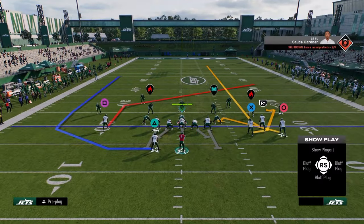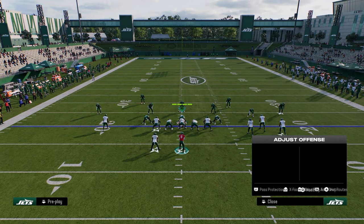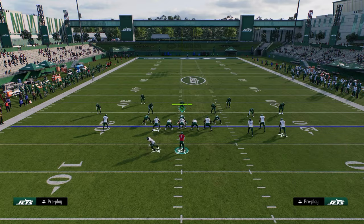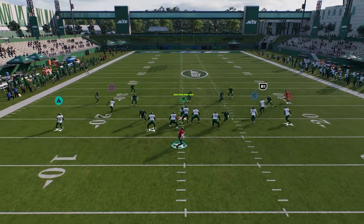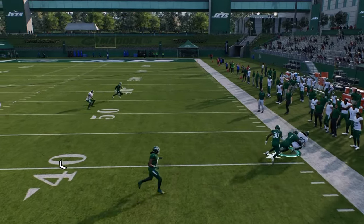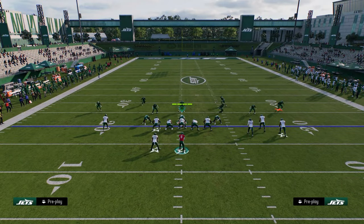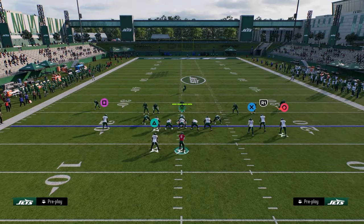The reason the corner route is hard to guard is because — you know, something like this — the streak does clear out, and then this corner route can be thrown out on the sideline for a possession catch. Now, if they're playing cover four, that's going to do a little bit better than a cover three. But if they're playing cover three here, let's see if we can get this for you.